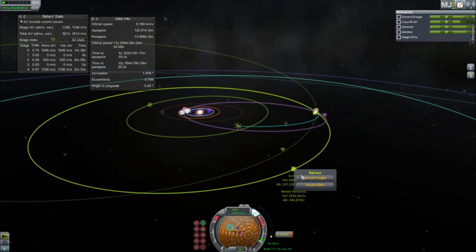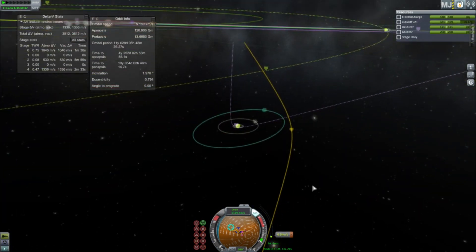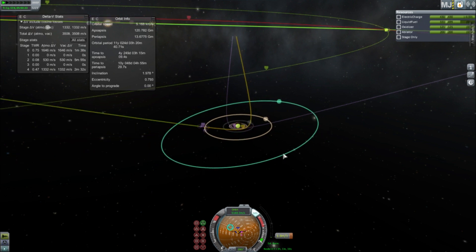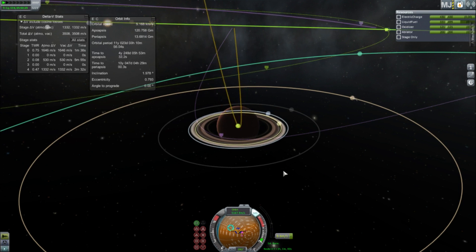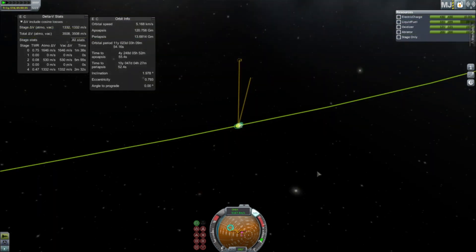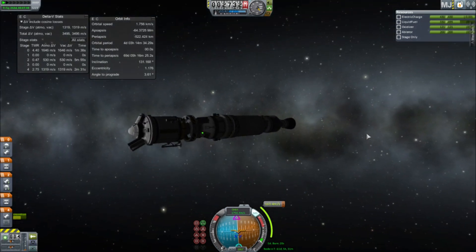Let's head on to Sarnas. I need to completely finish off this burn because this kind of stuff is very sensitive to initial conditions — a tiny change in velocity and you're going to hit the planet. That's one of the dangers of space travel. I've left it there and I'm going to sort it out when I get to Sarnus, and talking of which, here we are.